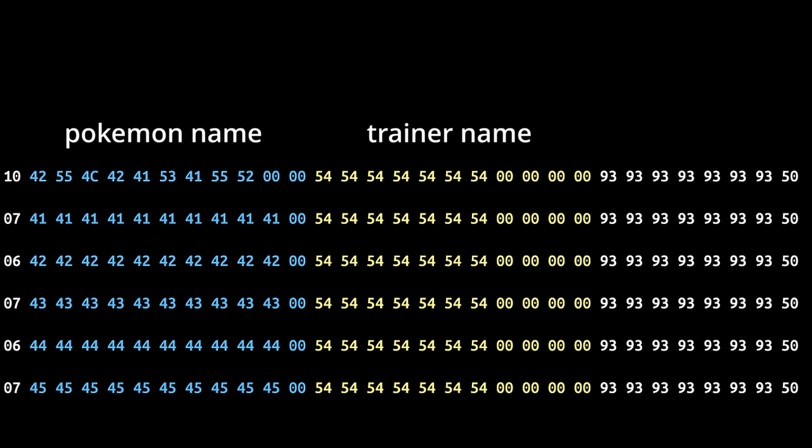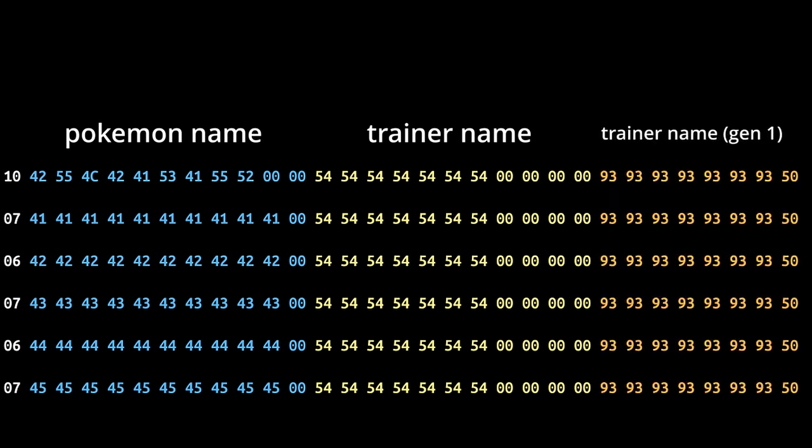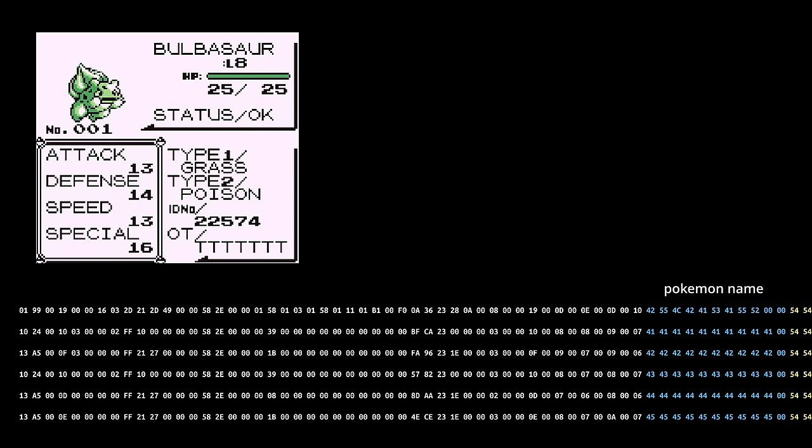It can be kind of intimidating just to see a big brick of numbers to decipher, especially when you haven't done much reverse engineering before, but there are a couple things that immediately stuck out to me. Obviously the trainer name and the Pokemon name, but there's this other big string of bytes that's the same between all the entries, and it turns out this is also the trainer name. I'm not sure why they chose to store the trainer name in two different formats, but a lot of the other bytes I was able to identify simply by taking the numbers on screen, converting them to hexadecimal, and trying to find them in each entry.